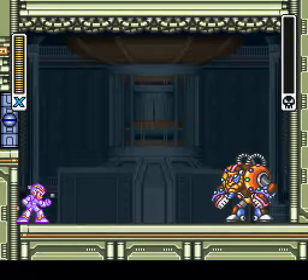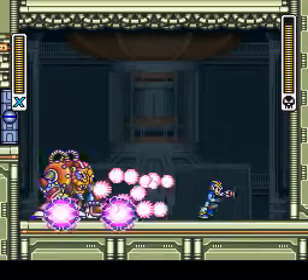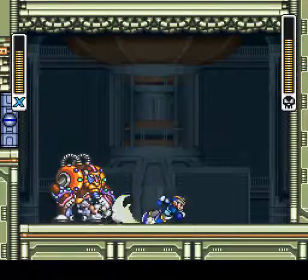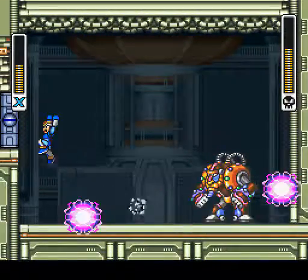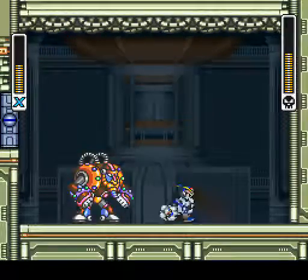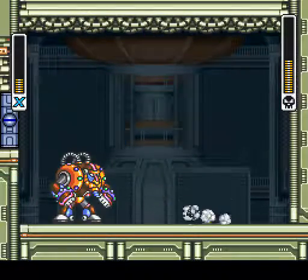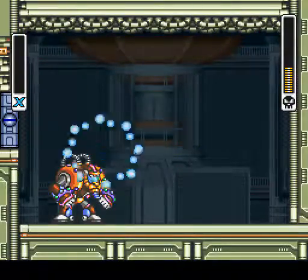Let's get started. Yeah, this guy's weakness is the shotgun ice, for any of you who are interested — totally cripples this guy. But, because we like a bit more intensity in our boss fights, we're not going to be taking the easy way out. No. And we are most likely going to die. Yep.